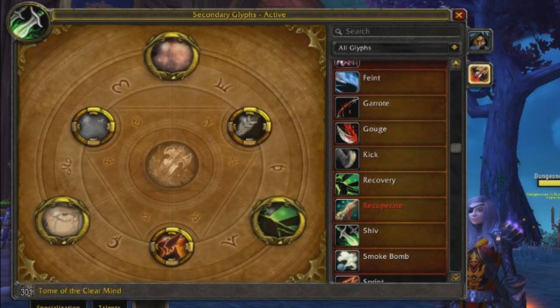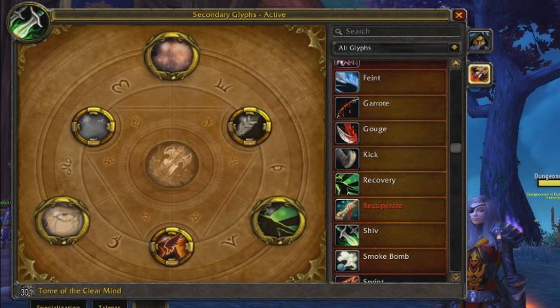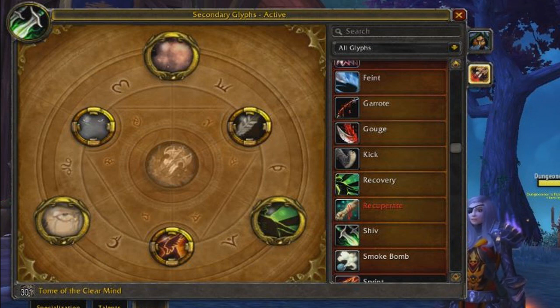Moving on to glyphs, the basic cookie cutter glyph setup for 3v3 arenas — or even 2v2 arenas if you're running with a healer — is the Glyph of Disappearance, the Glyph of Blind, and the Glyph of Recovery. A lot of these can be switched around: you could swap Disappearance for the Glyph of Feint, or swap Recovery for the Glyph of Recuperate if you're running skirmishes or battlegrounds. This is your main setup for 3v3 and 2v2 arenas with a healer.